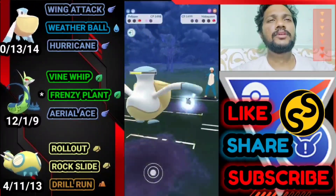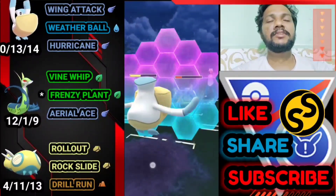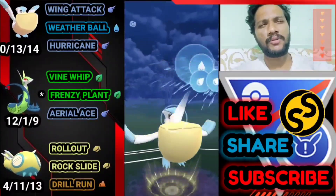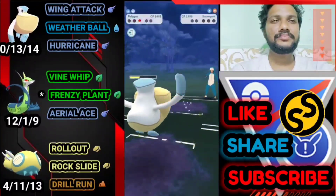We need one more Weather Ball to knock out Swampert too. He's got the defense harshly fell debuff. If I don't shield, Hydro Cannon might take out my Pelipper — but we have a shield luckily. Let's go for the Weather Ball to finish Swampert. GG for us — another bad lead but still a win. Moving on to the next battle.